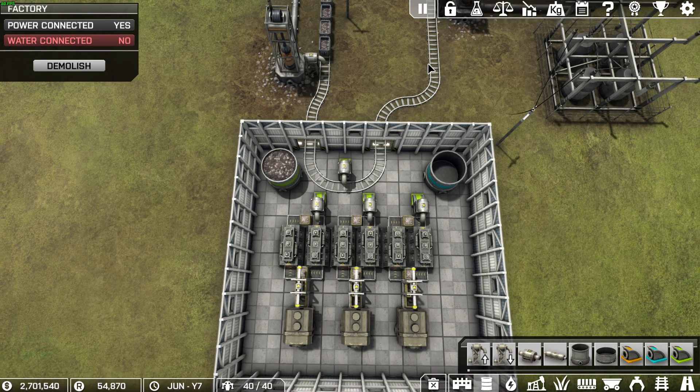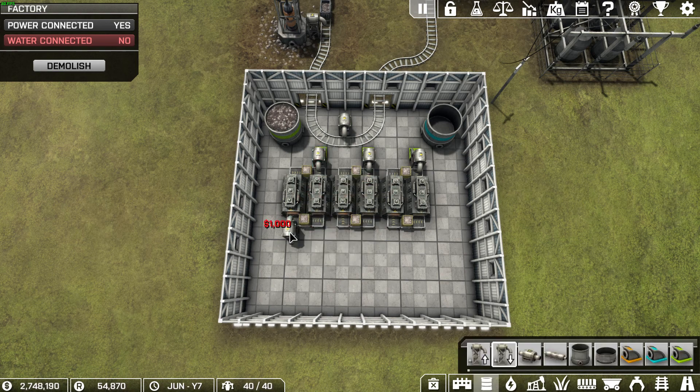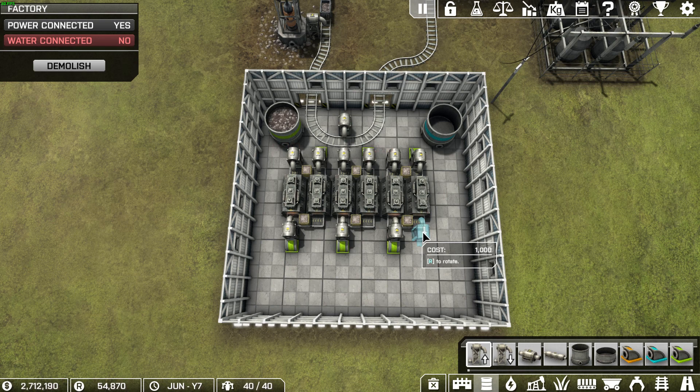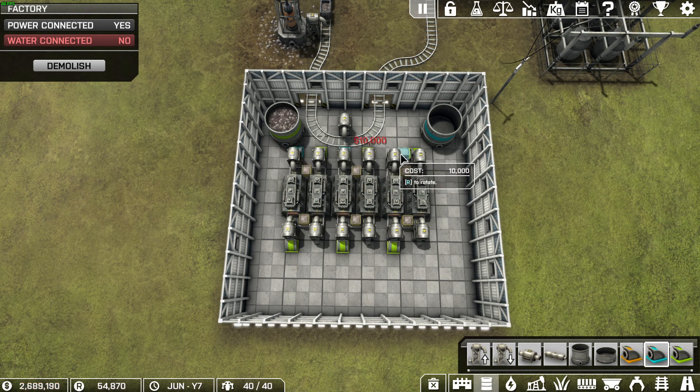I'm just going to pause this and we will delete these — we don't need those anymore. And we'll add another input tube for this refinery, and then we'll put pickup tubes for all the refineries. Blue is the color I chose for this. And it's done. It's running. Good to go.